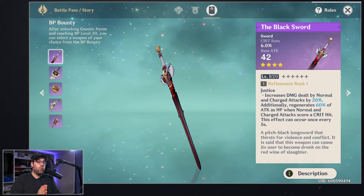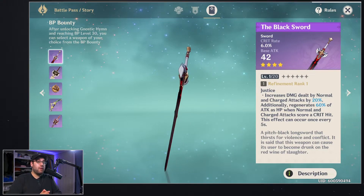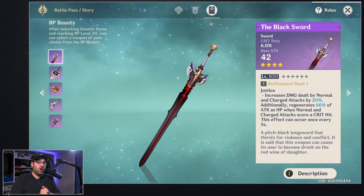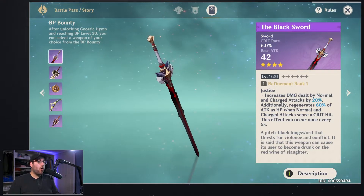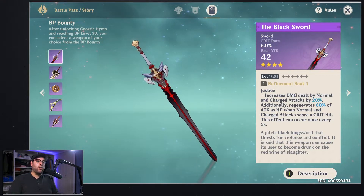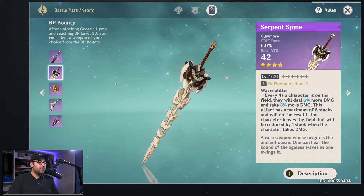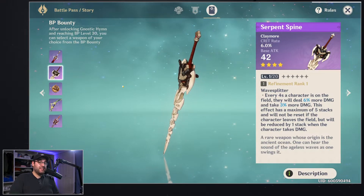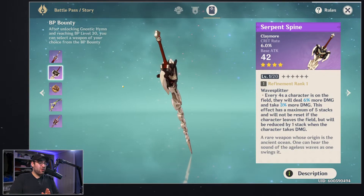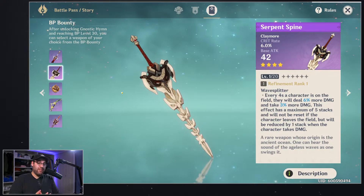This sword is insane. If you have a sword user you want to upgrade, this will probably be an upgrade over whatever they already have. Moving on to the claymore, we have the Serpentine Spine — and it looks fantastic; the design of these weapons is incredible.